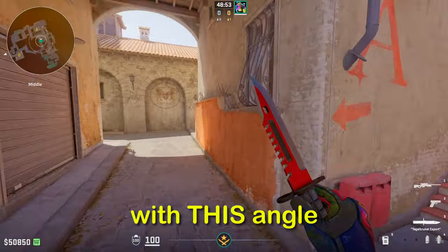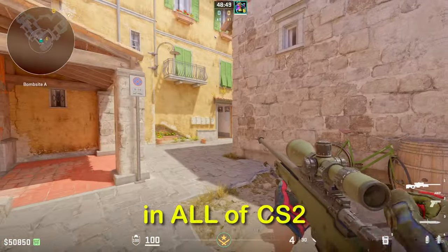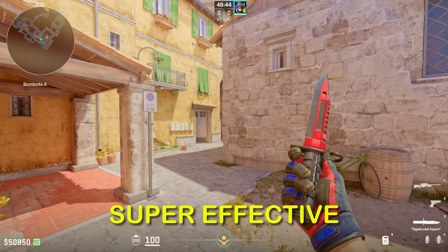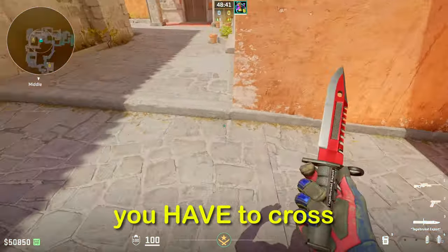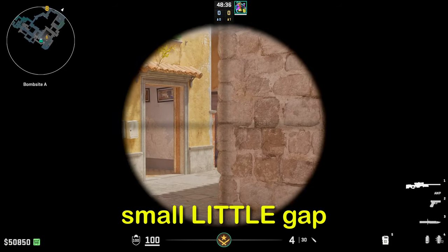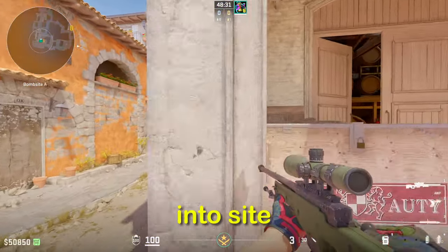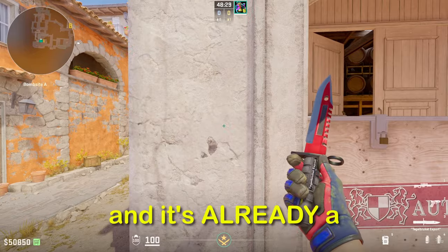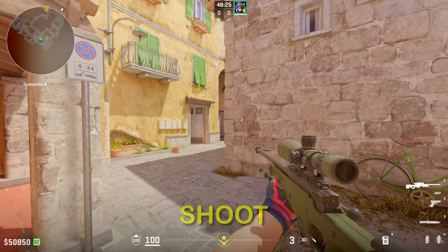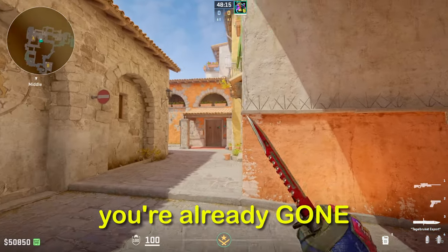Many of you might be familiar with this angle on Inferno — it's one of the strongest angles in all of CS2. This gap right here is super effective because it's the only way into A site where you have to cross through mid, and especially if you have an AWP posted here. You can hold this small gap, and as soon as the Ts start to push you'll get a kill, freely fall back into site, get another kill, and it's already a 4v5. The reason this is so effective is because as soon as you shoot, the Ts can't trade you — it's such a small gap that as soon as the next player peeks, you're already gone.